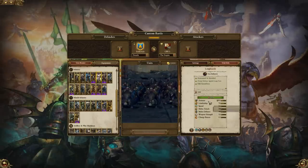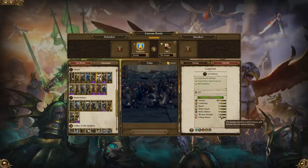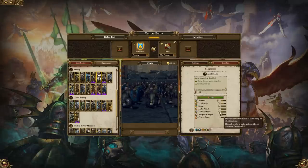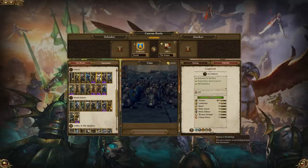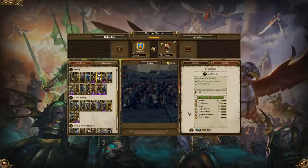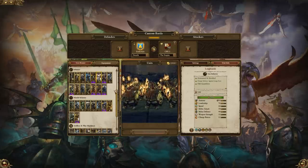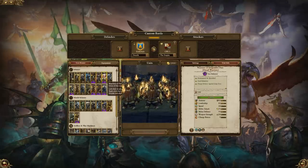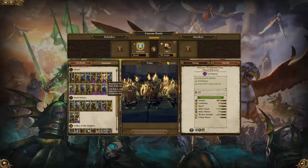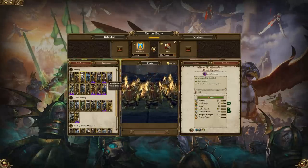Longbeards — another fantastic unit for the price. They are essentially just an improved version of the Dwarf Warriors: slightly higher stats, a shield, charge defense. They are old grumblers as well, which means they'll buff the leadership of nearby units, and they have a few other resistances. A fantastic frontline option when facing tougher enemy infantry. So if you can bring Longbeards over Dwarf Warriors for an extra 200, you're getting a pretty good deal. And then we have another regiment, the Warriors of Dragon Fire Pass — they're Dwarf Warriors with slightly improved fire on their melee attacks, and a bonus versus infantry.